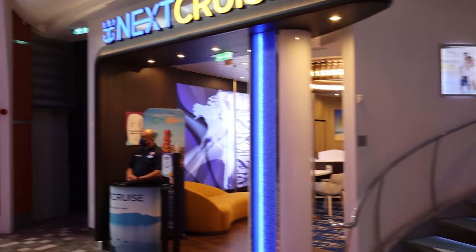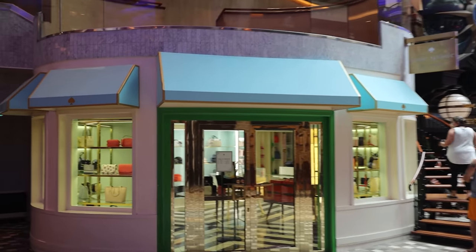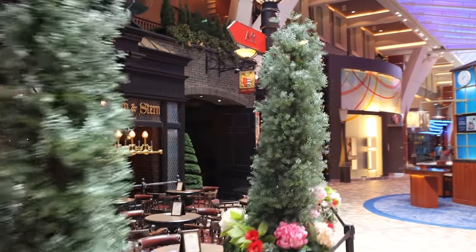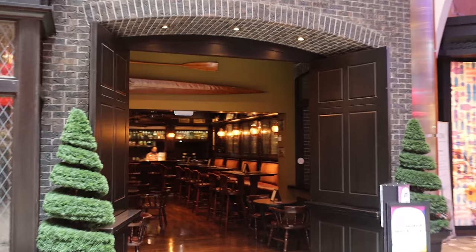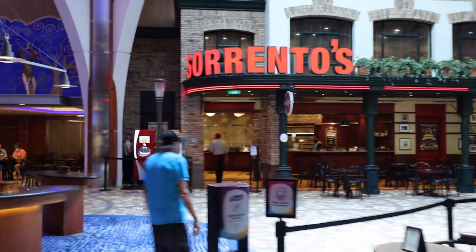You do have Next Cruise where you can book your next vacation while on board Allure. Continuing walking, you have a Kate Spade shop, and then next to that is the Bow and Stern — Allure's version of an English pub. This is a place to find great live music, craft cocktails, and delicious beverages. I love the pictures in here; the theming of this pub is potentially one of my favorites.